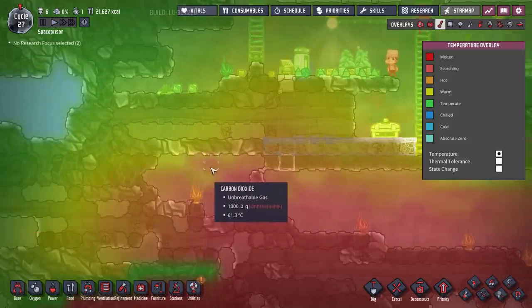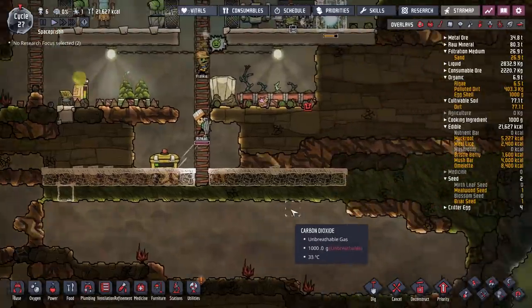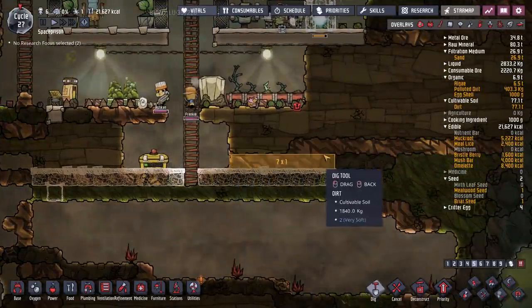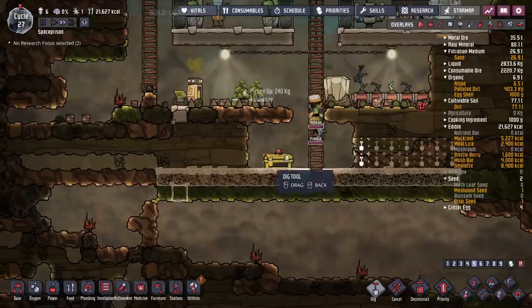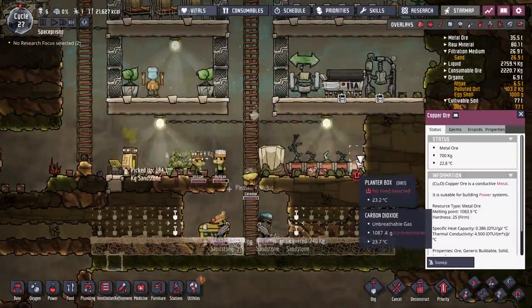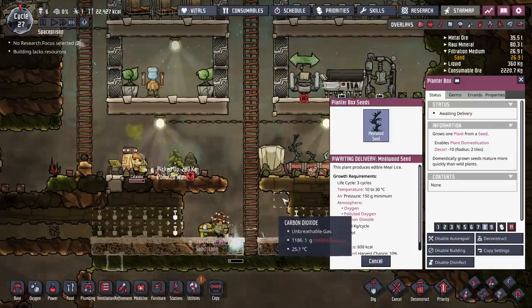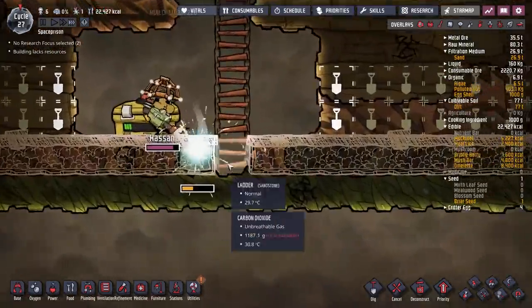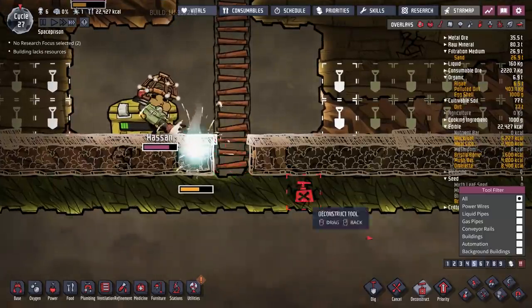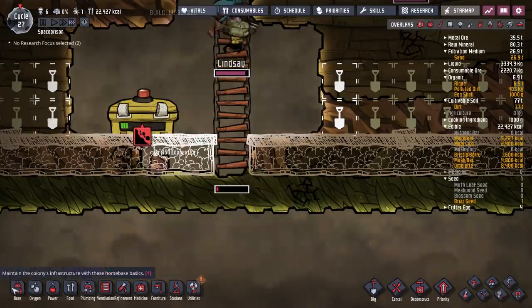What have we got in here? Carbon dioxide as well — let's maybe go with that, see how we go. We're going to dig that bit out and this bit out. So have we got anything in our buried stuff? Yeah — Millwood seed! There we go, fantastic. We'll plant that, and then we'll get rid of this ladder and pop one in here. Hopefully that will help.